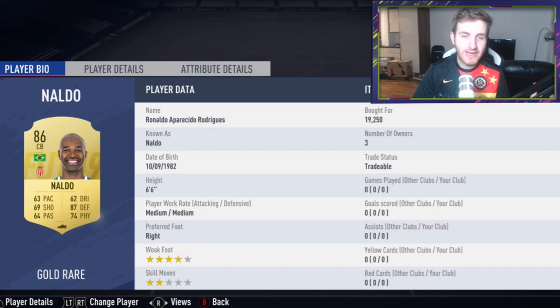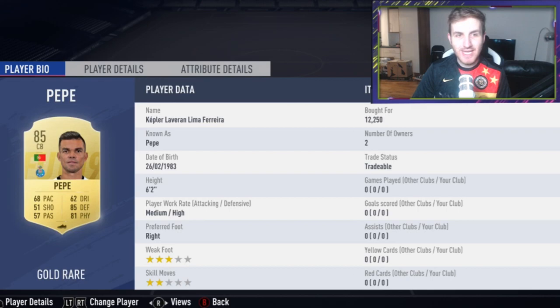This is actually the highest rated transfer card in the game right now — 86 Naldo. He'll be a great player for Squad Building Challenges. Think about it: you've got Thiago Silva, if you need a high-rated squad, Verratti — that link is going to be really useful. Maybe link to Tellez and the same kind of team. Really is quality for SBCs. He was 19k by the way, and he's gone to Monaco.